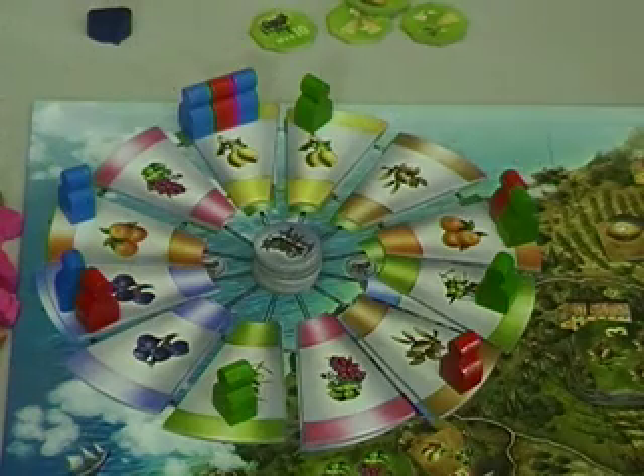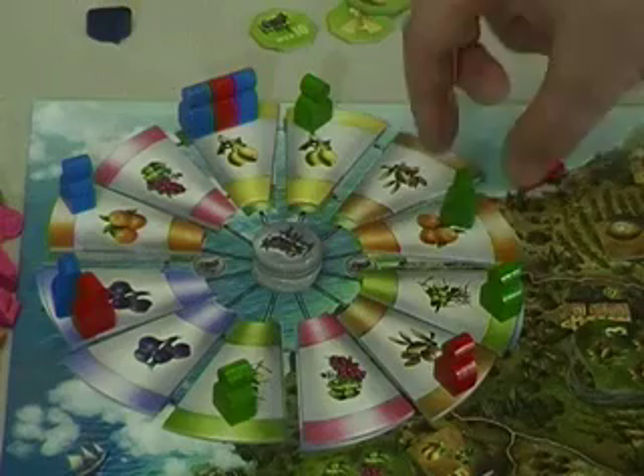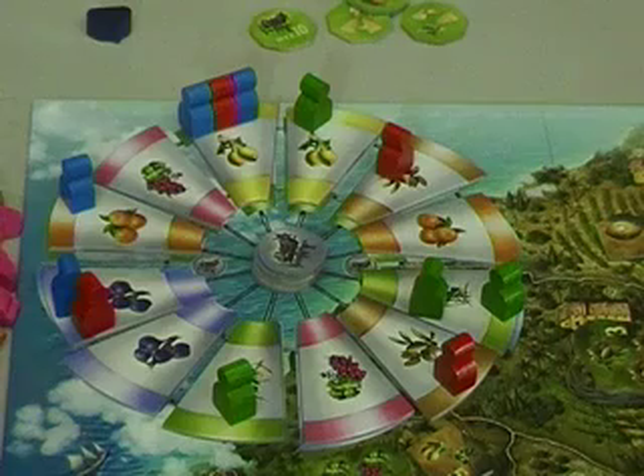This is a very intriguing idea. Also, when players cross this line — there's a line here and a line here, both marked with these little donkeys — when their piece crosses that, they can take one of these donkey tokens. They need these donkey tokens because they want to do the other thing, which is deliver.